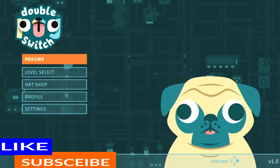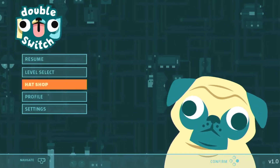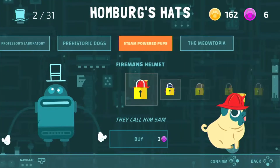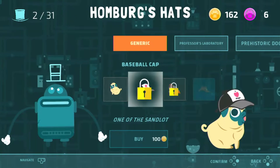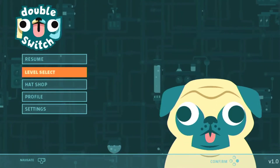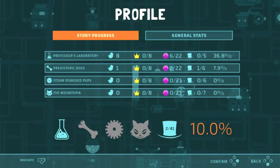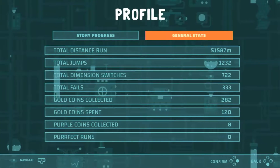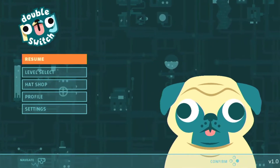From the cute little title screen, apart from the norm, we also have a hat shop that you can spend your purple and yellow paws you collect during play on. Profile is story, progress and stats. And so let's wag a tail and get on with it.